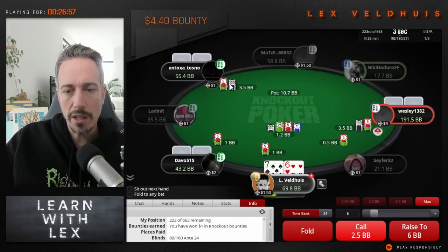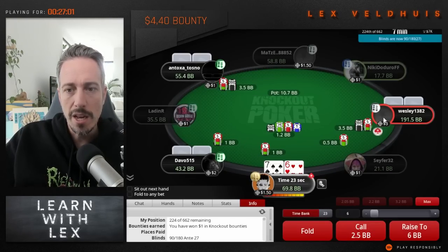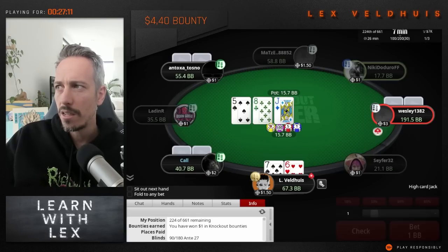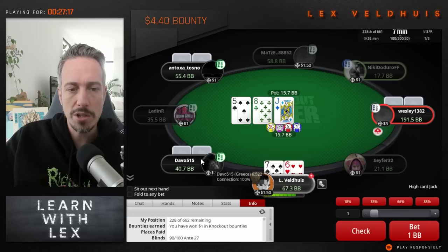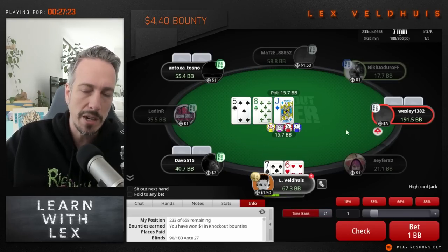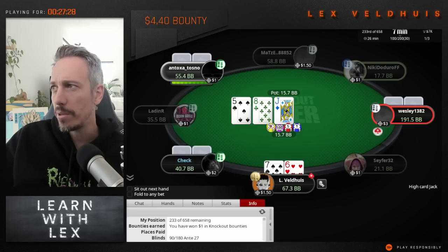We're going to be calling here — it's three and a half big blinds, but we cover the bounty, and we know that Wesley loves to gamble. There are a lot of situations where we might win a lot of money here. We flop an open-ender. The worst situation would be if they go all in, but I don't think a lot of people slow-play aces for 43 big blinds — this is way more of a danger when they have 10 to 15 big blinds. So we're just going to see what happens.